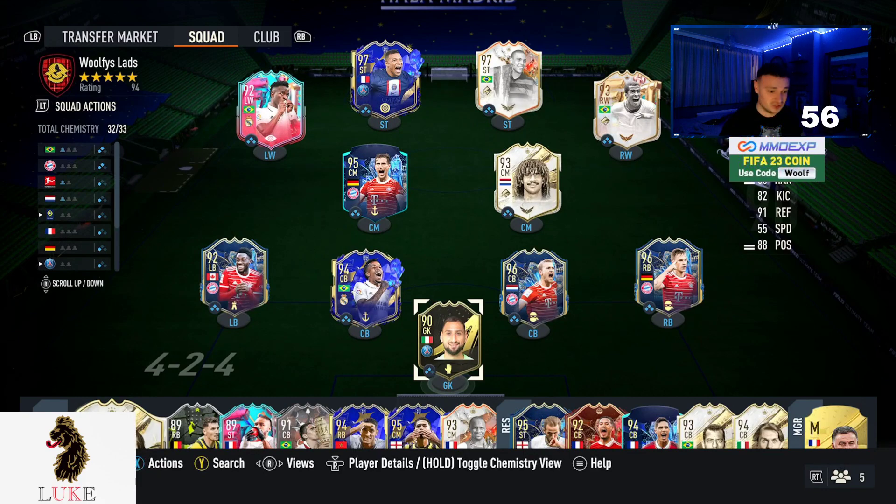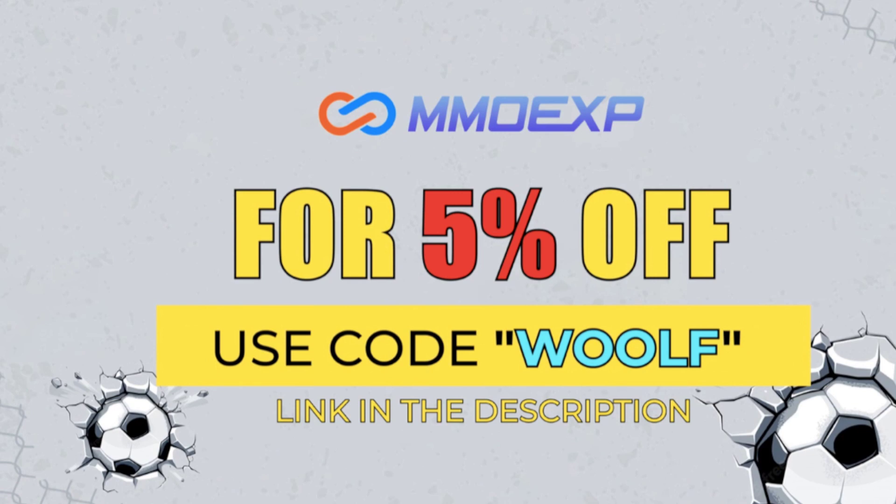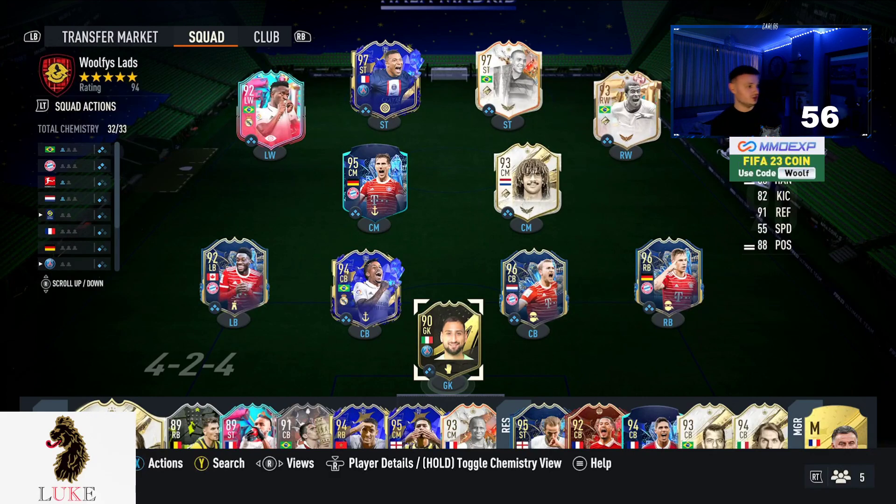Without any further ado, let's get straight into custom tactics. But first, check out Luke9077.com — they do happily sponsor my channel. Use code Wolf20 on their website for 20% off absolutely everything. I'm wearing their t-shirt right now, so make sure you check them out. Link is down in the description below. Also, for your cheapest and most reliable place to buy FIFA 23 Ultimate Team Coins, check out MMOEXP.com — link is in the description. Use code Wolf at checkout for 5% off your order.